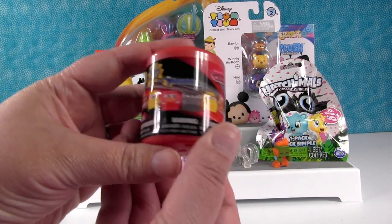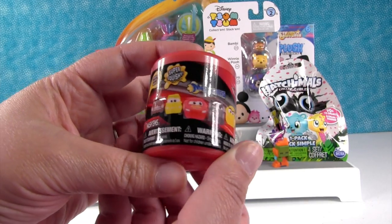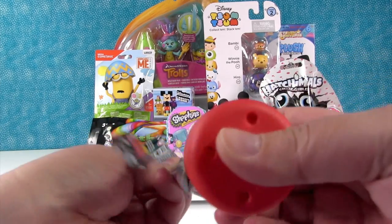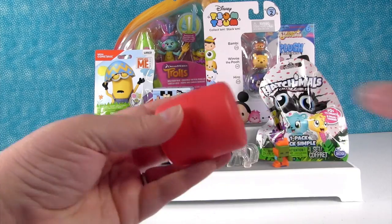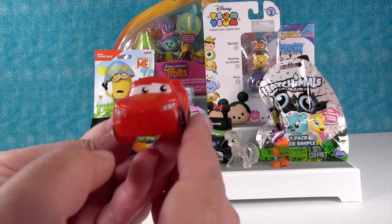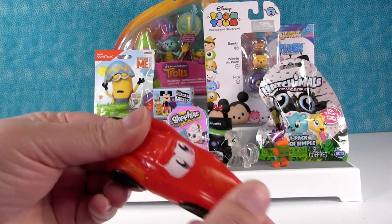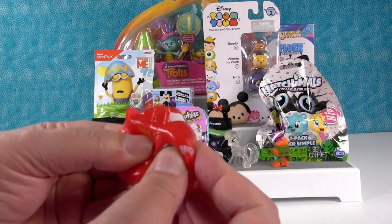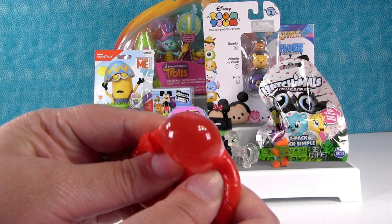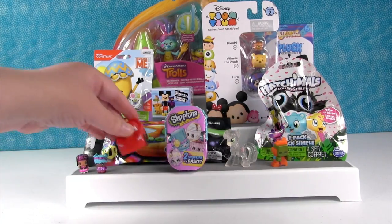I'm going to open a Cars Mashems. This is for Cars 3 — there are six different characters you can collect. Today I hope we get Lightning McQueen. He's been hard to get. Not today — here he is! There's a Lightning McQueen with his little Rusty's symbol. These are so much fun. I love how stumpy the little cars look. And they squish — these ones squish really good. Every time it comes out in a different spot. Lightning McQueen!